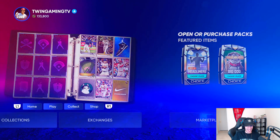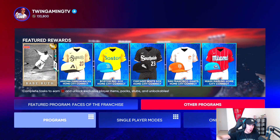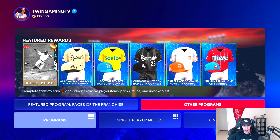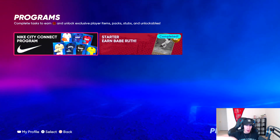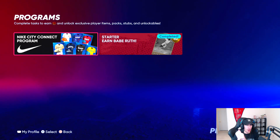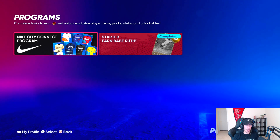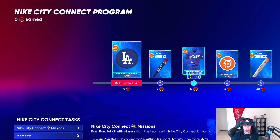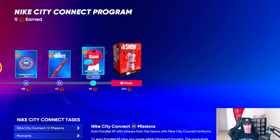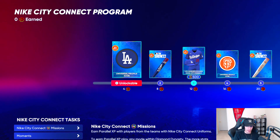The other new content we got was the City Connect jerseys, and it is a program. In the comment section, let me know your favorite City Connect jersey. There are seven of them. My favorite is probably number one, the South Side White Sox, and number two the Marlins. I'd say Diamondbacks for number three. The Marlins and the White Sox ones — it's a toss-up, both could easily be my number one. This is the Nike City Connect program, and to complete it fully it's at 100 points, 96 for the final jersey.